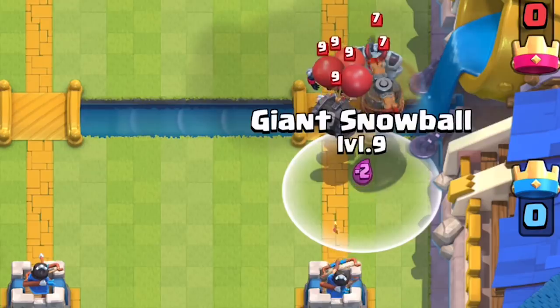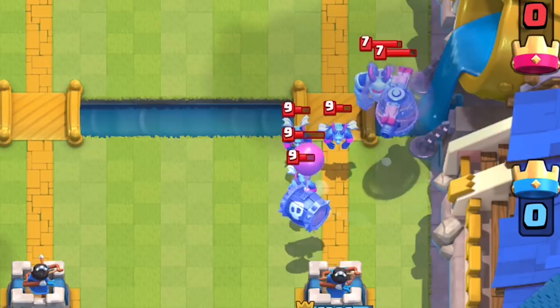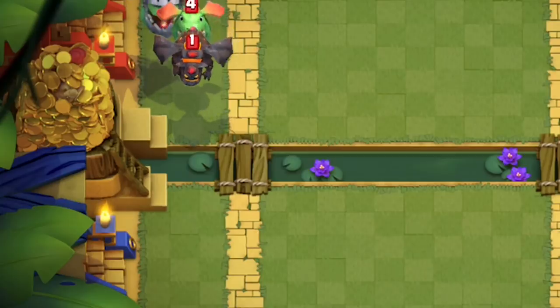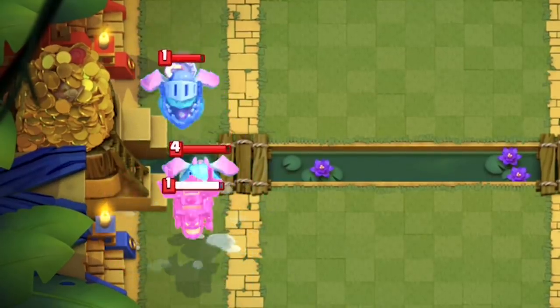It can also knock back small to medium-sized air units like Minions, Mega Minions, Skeleton Barrel, and Flying Machine. Just like Fireball, it will not knock back the bigger ones like Inferno Dragon, Baby Dragon, or the Lava Hound.